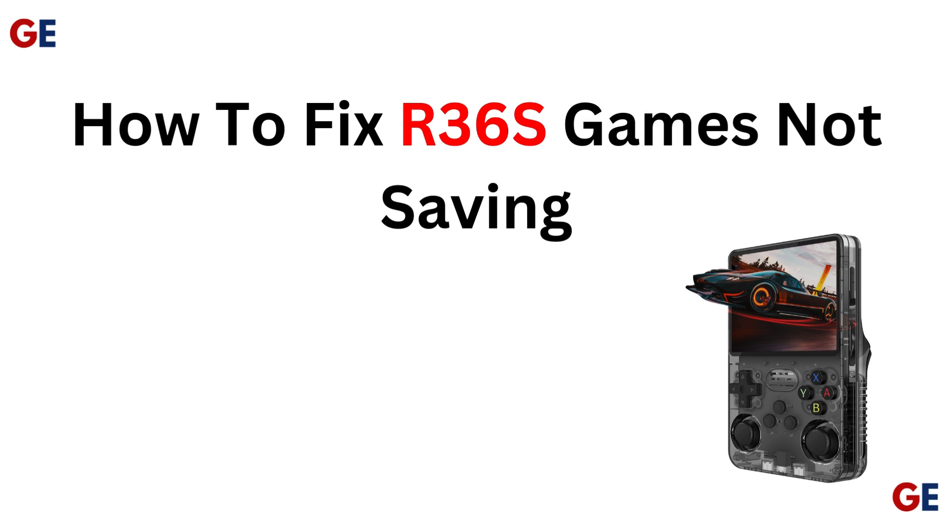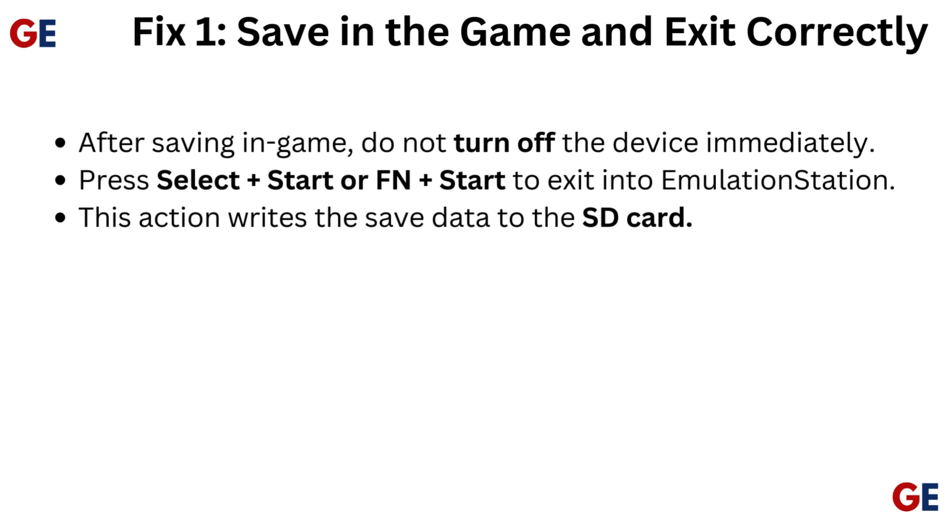How to fix your 36S games not saving. Fix 1: Save in the game and exit correctly. After saving in-game, do not turn off the device immediately. Press Select plus Start, or FN plus Start, to exit into emulation station. This action writes the saved data to the SD card.